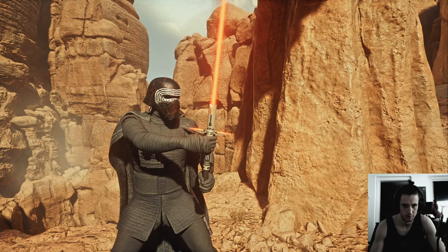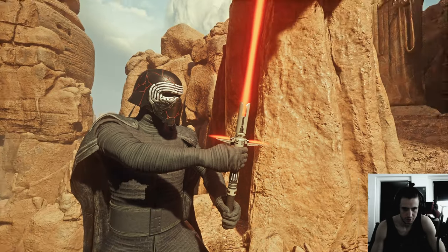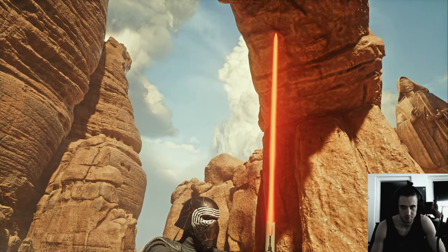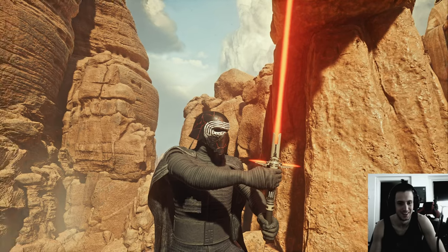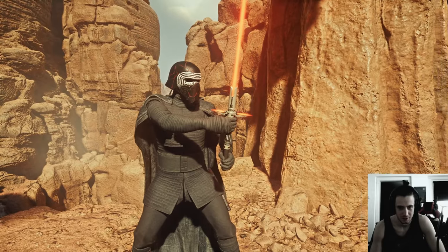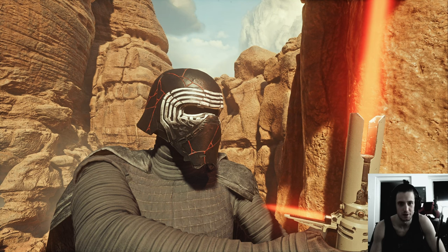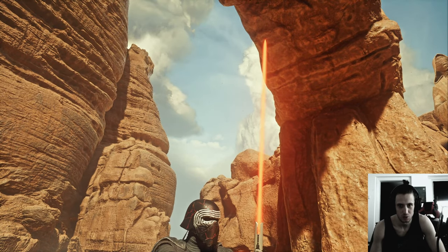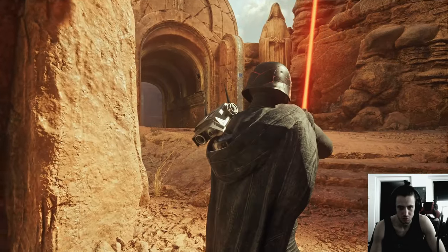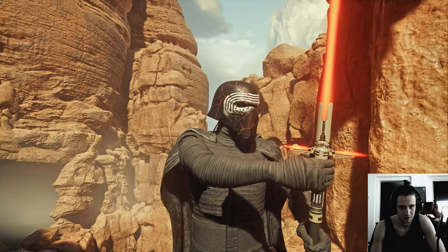Now Kylo Ren with crossguards, and something is glitching on his chest — that's a shadow glitch. It's kind of orange. I'll try to get it as red as possible but it's kind of orange, can't help it. But there's the badass mask — everybody loves Kylo Ren in the mask. I don't think I've seen a Kylo Ren mod without a mask though.